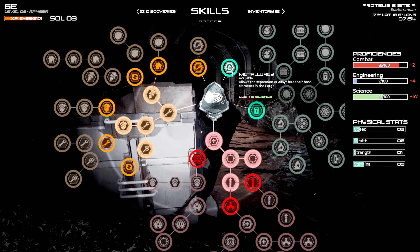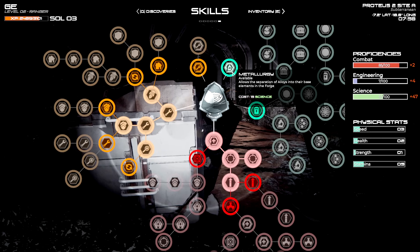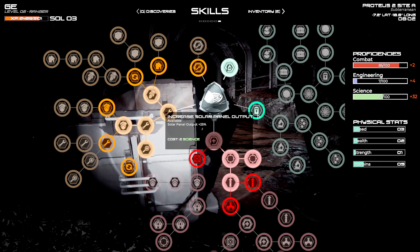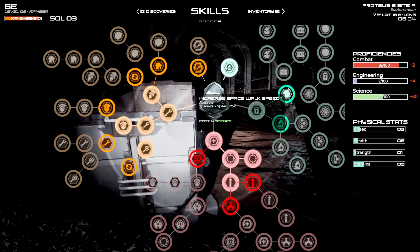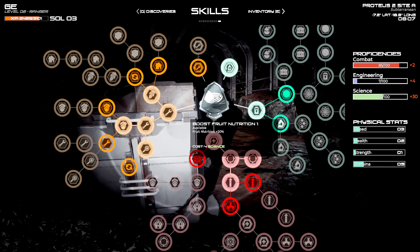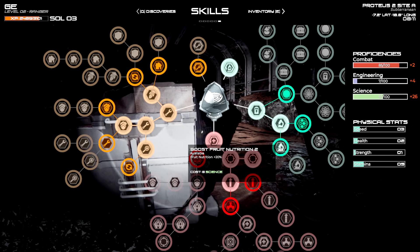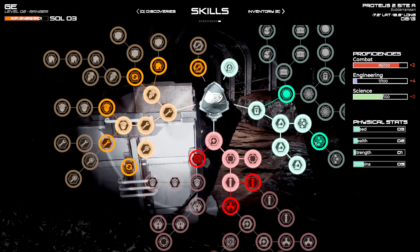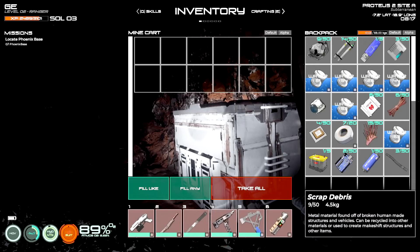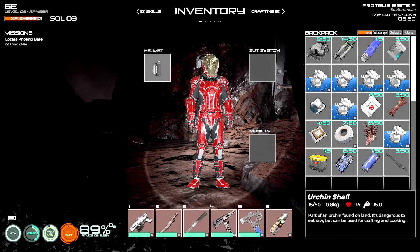We'll watch out for oxygen, though I should be okay since I'm not really moving. Metallurgy here is a science skill that allows you to separate alloys into their base elements on the forge — we're going to need that in the future. Increase solar panel output — very important. Increase spacewalk speed — not going there yet. We'll go with boost nutrition and faster plant growth. Let's move up across and make ourselves happy. Did I grab everything off the cart? I sure did!